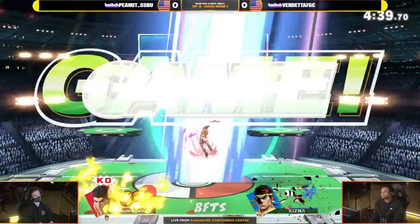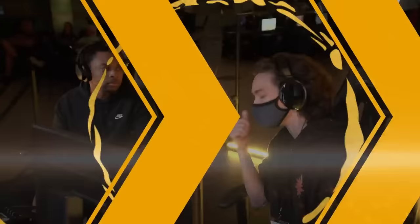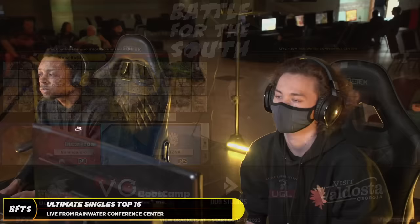Doesn't even use the KO Punch — he's throwing Hayes over here. Well, there you have it. That's literally what a Little Mac looks like in the 1v1. Peanut was put in the right position to succeed and he did it. Vendetta can bring it back though — definitely not down and out yet.